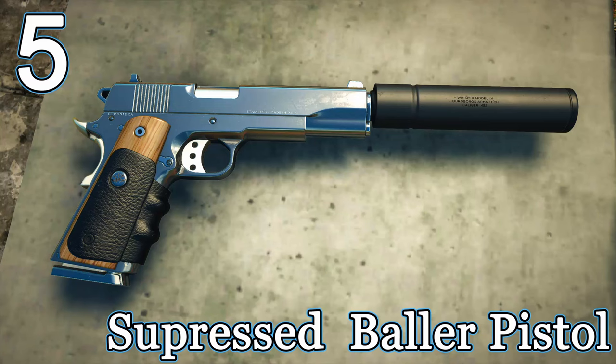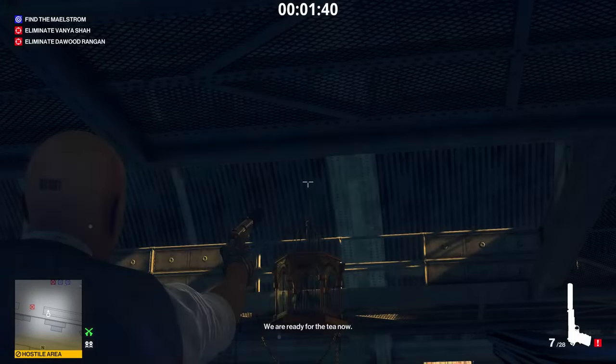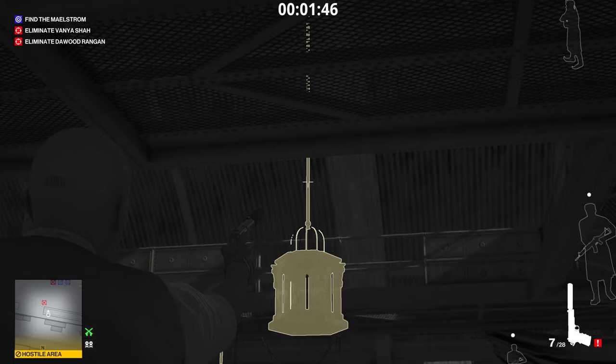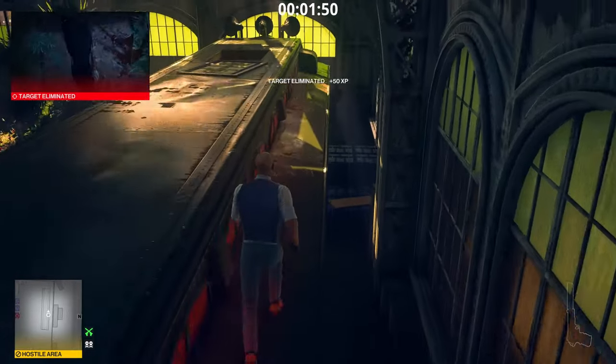At number 5 we have the suppressed Ballers pistol — meaning the silver Ballers, the silver Ballers MK2, the gold Ballers, the short Ballers, and more recently the floral Ballers. The Ballers is not only Agent 47's most iconic pistol, it's also the best pistol in the game.